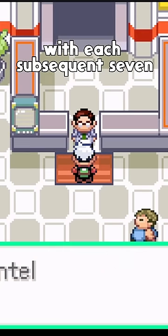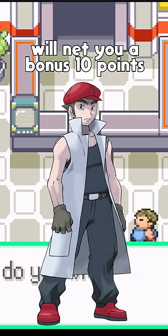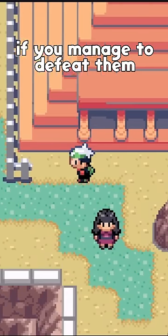With each subsequent 7 wins giving you another stacking point, we're in luck though, because beating a Frontier Brain will net you a bonus 10 points. They appear every 21 battles and will reward you with a Frontier symbol if you manage to defeat them.